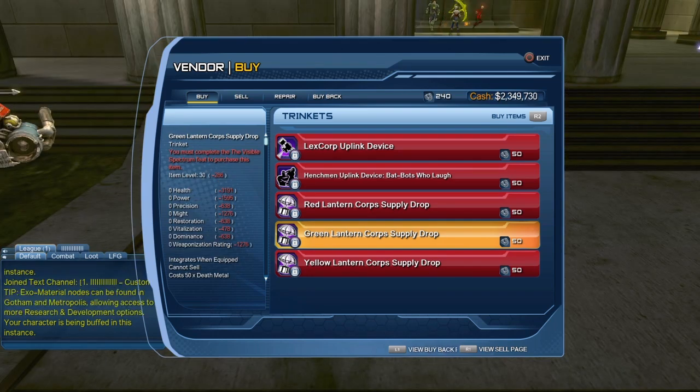I've switched to my Batman character, and you'll notice there is a restriction before you can purchase the Supply Drop — you must complete the Visible Spectrum feat in order to be able to purchase it. It's the same for all three Supply Drops.